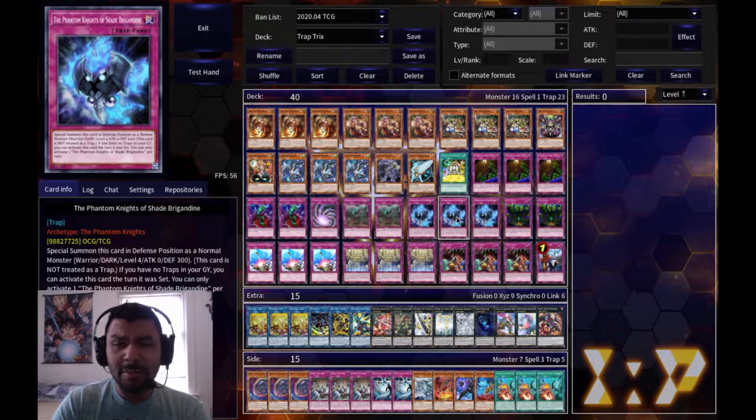I have three Shade of Brigandine - you really want to see this in your opening hand. If you don't have any traps in your graveyard you can activate it that same turn and special summon it as a level four monster. Then Sara's effect triggers and you can special summon another Traptrix monster from the deck, giving you an easy rank four.